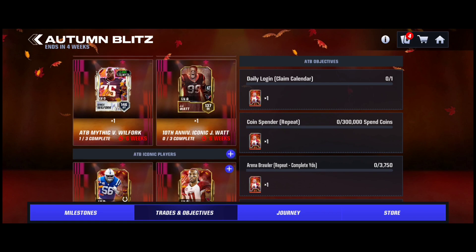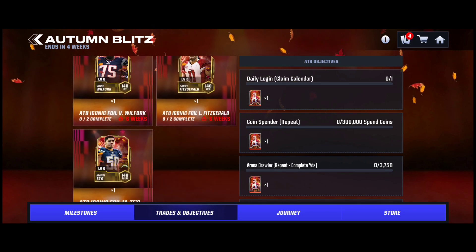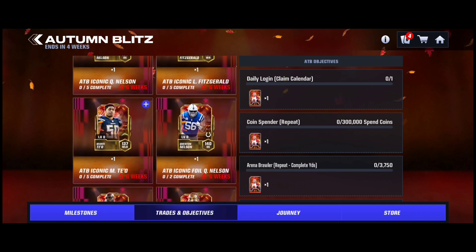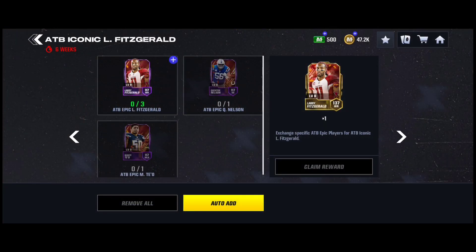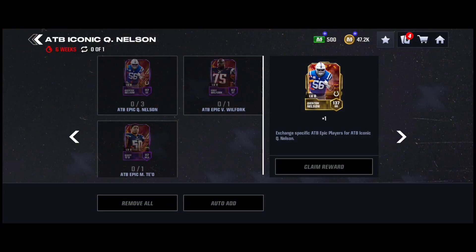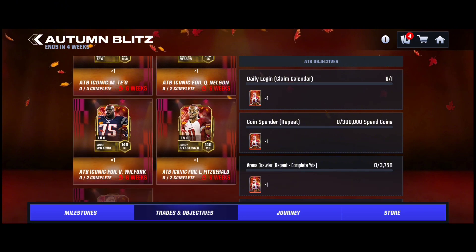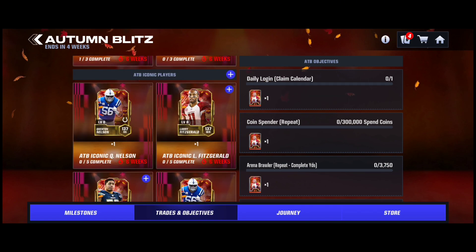If you scroll down, there are Iconics for all of them, because you need the Iconics to get the Mythics. For Larry Fitz, you need three of his Epics, then a Quentin Nelson, and then a Tio. For the other ones, you need three of that and then two others that are provided. I know I want Vince Wilfork — I'll be getting him out of the journey, and my second player is Larry Fitzgerald.